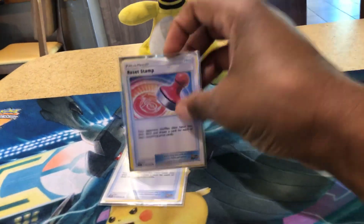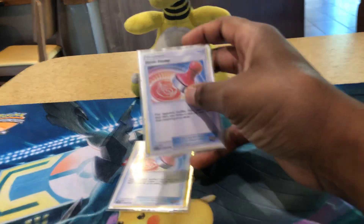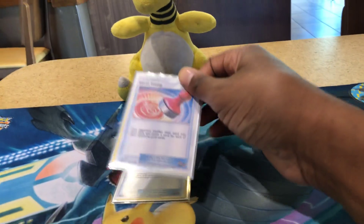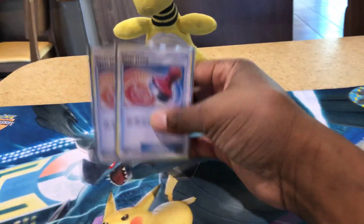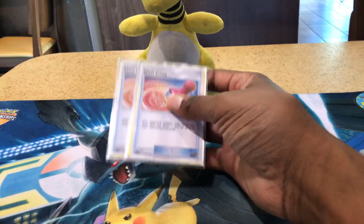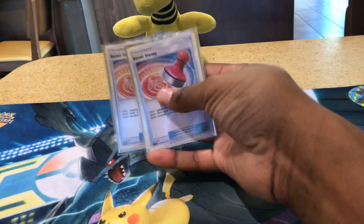We have two Reset Stamp. Reset Stamp is going to be really, really good in this next set. It shuffles your opponent's hand into their deck, and they draw cards equal to the number of prizes they have left. This is going to be so good in the mid-to-late game — if they've taken three prizes or knocked out a tag team, you make them put their hand back and draw three cards. This basically can turn the tide in any game. You could say this replaces Marshadow, but it's going to be even more devastating.